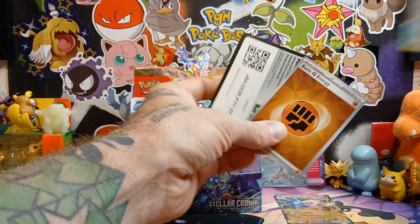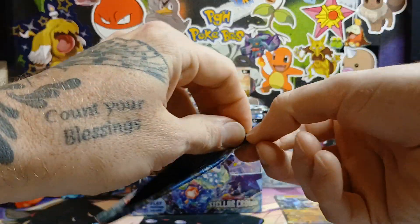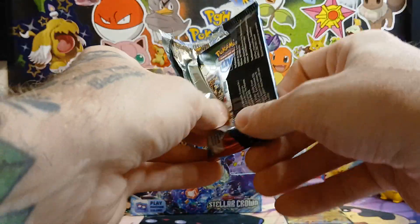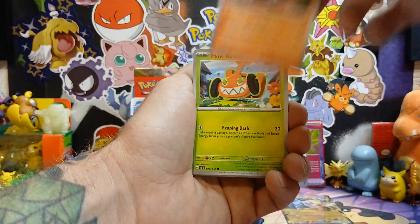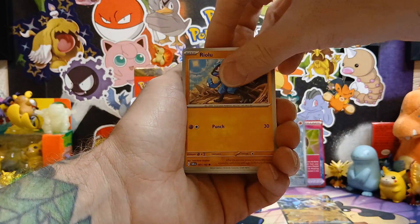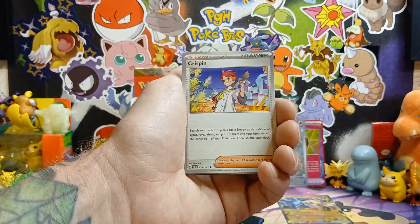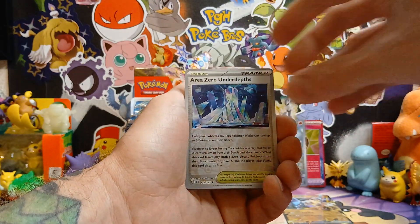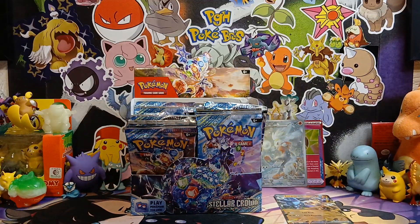All right, a few hits so far. Started off strong from the first two packs going crazy, but they've kind of slowed down at the moment. We have Dash Spun special illustration rare coming in at $29 — I've pulled that already, which is pretty cool. Then Briar coming in at $28, also a special illustration rare. Keybone, Area Zero Under Depths, into a knockout. Really slowed down on the hits.